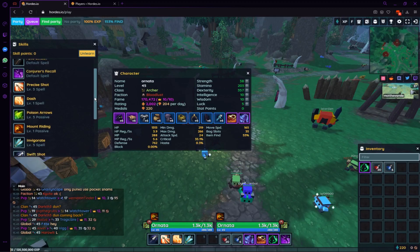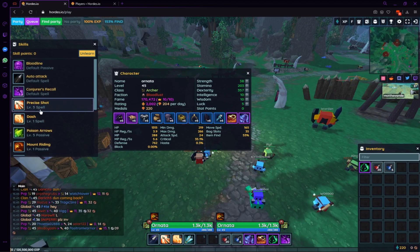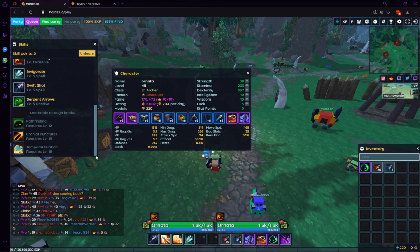Moving over to the skills page — I'm running an AOE build: 5 serpent arrows, level 5. Took some points out of swift shot. Completely got rid of temporal dilation because I'm greedy.